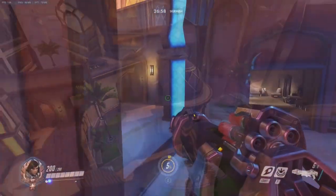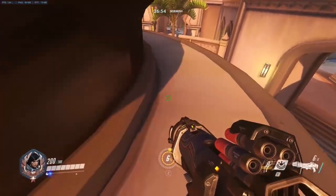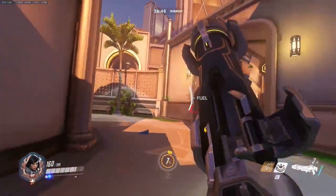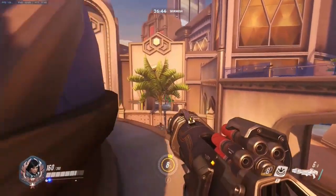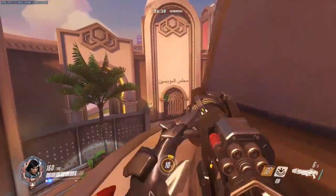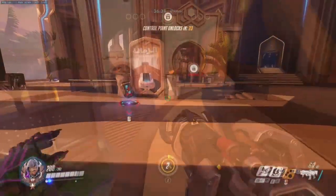The next position is on top of the building in the middle of the point, which is basically the perfect spot for a Pharah to land and use her rockets to shoot down onto the point, and even in the direction where enemies come from when they respawn. I think those two positions are the most interesting on this map phase — the rest is straightforward mid-range to short-range combat.